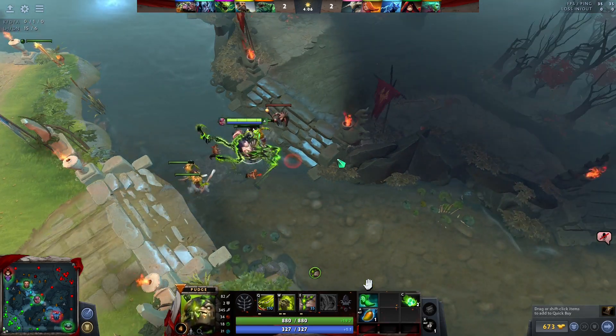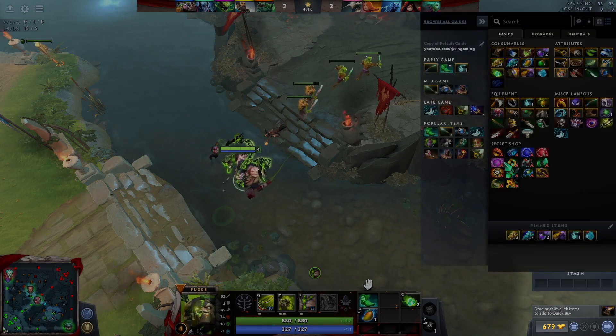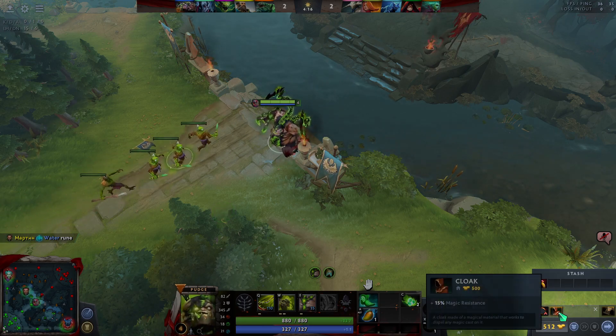When you are in the game, this is what you see. At the lower right are the gold counter and courier buttons. In-game shops can be accessed by clicking the gold counter or with a hotkey.